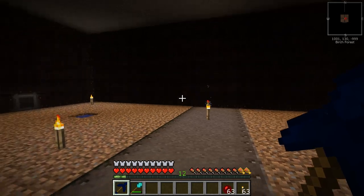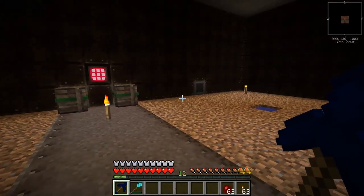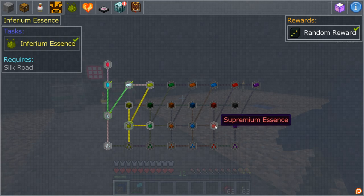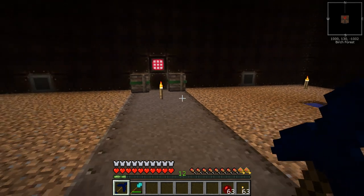I'm upstairs in what will be the Mystical Agriculture room — still haven't done the ceiling, but I've got farmers set up for farming seeds. Looking at the quests, there are a lot of different things to work through. Most of this is based around inferium essence, which you can craft up into prudentium, intermedium, superium, supremium, and insanium. Once you get inferium, the quest tree branches off in multiple directions — it all comes down to growing these essences from seeds.